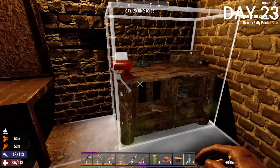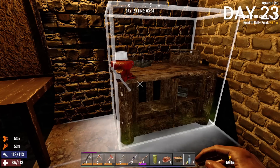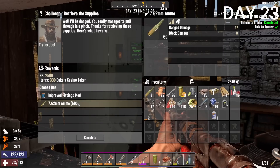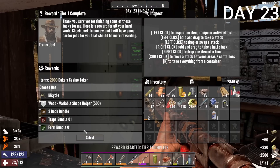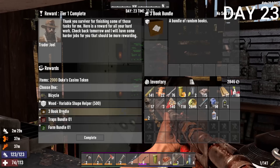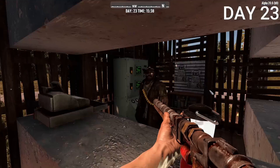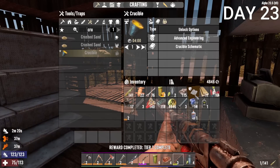I upgraded my intelligence and was able to acquire the workbench — this would let me craft so many more things, especially guns. Returning to the trader, he gave me two rewards: I got ammo and had the choice between a bicycle or a 3-book bundle. The bicycle could have gotten me around quicker, but I wasn't sure how good it would be, so I played it safe and went with the 3-book bundle.